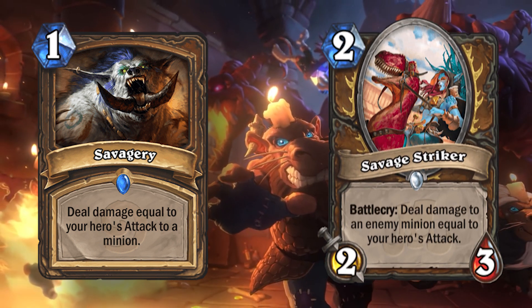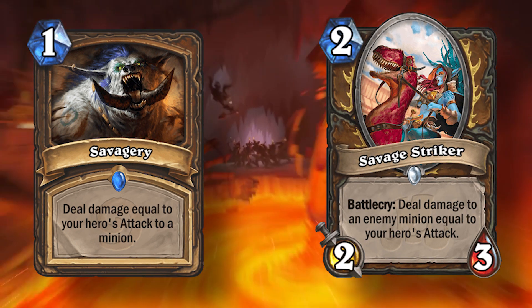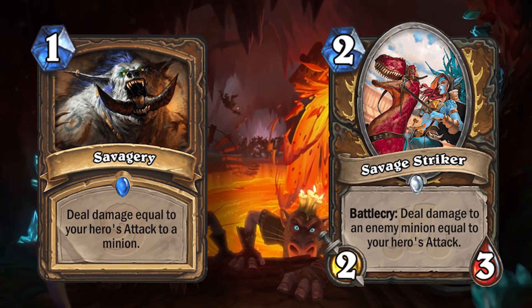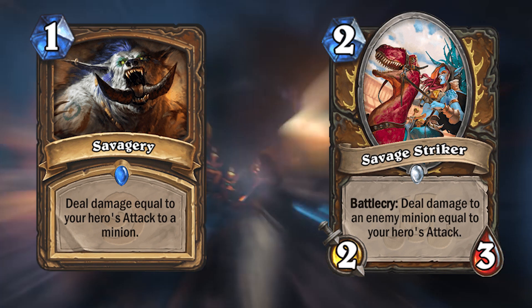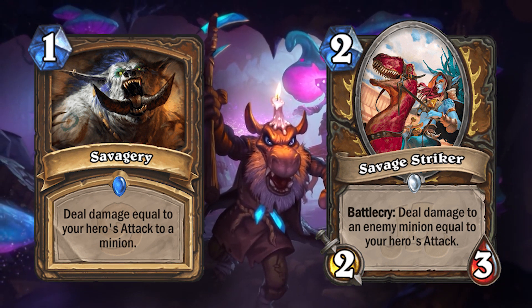Savagery and Savage Striker do the exact same thing, but the wording is not the same. Savagery says 'deal damage equal to your hero's attack to a minion,' where Savage Striker says 'deal damage to an enemy minion equal to your hero's attack.' Pick one.